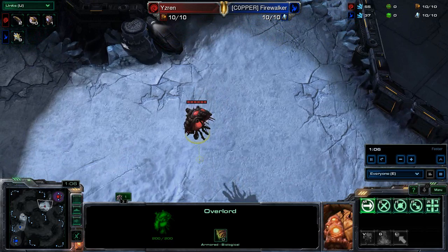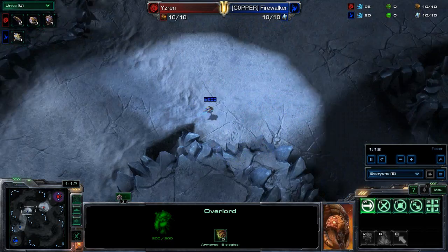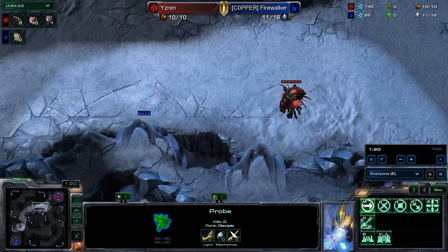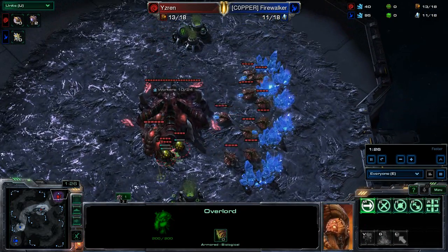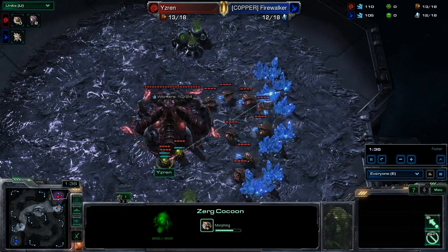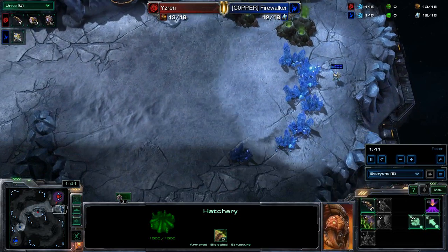Actually I do believe that Wyzren wasn't ranked at all, but FireWalker is in Silver League, so that is close enough. Looking at our Scout across the map here — FireWalker is going to make his way over there with his probe and find out the timing of that pool, which is not going to be anything special. He's probably going to go hatch first, or maybe a 13 pool.